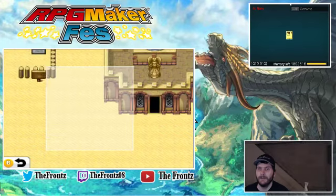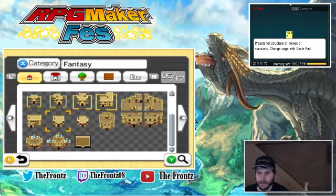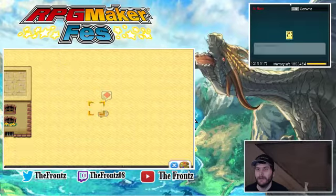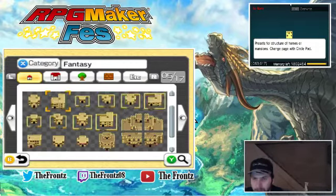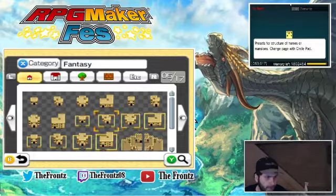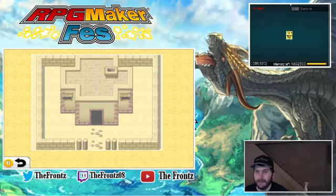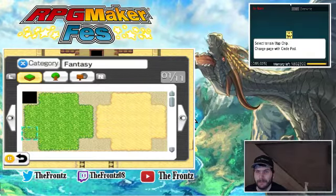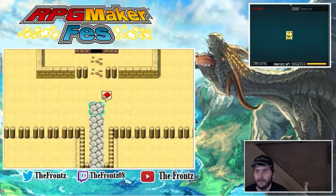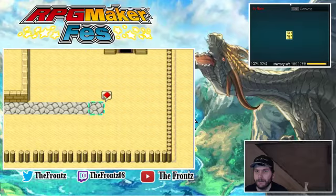We definitely want to grab the inn, which will go right here. We're also going to find the potion shop — this looks like a potion shop, so we're going to grab that and throw it over here. Then we're going to come up here and grab another building and put that right here. Then we're going to grab ourselves some gravel.